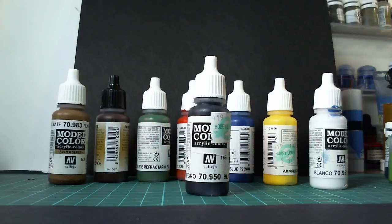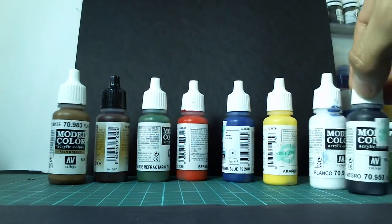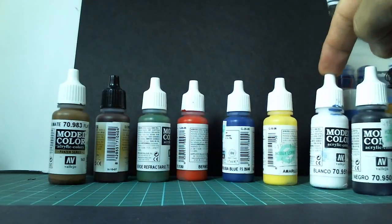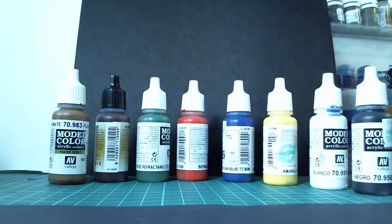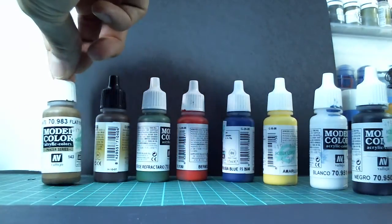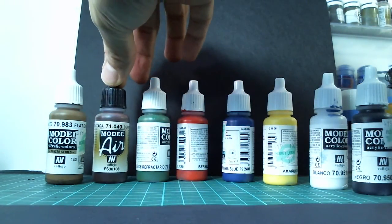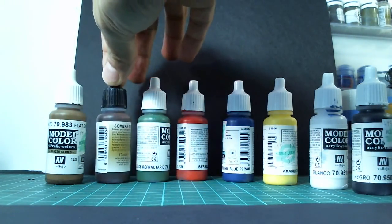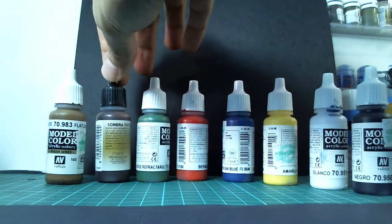So, what color should I get if I don't know what I'm going to paint? Well, you're going to need a black and a white, a yellow, blue, red, and green, and then two shades of brown — a light brown (this happens to be flat earth) and then a dark brown. This is Model Air because I really didn't have any dark brown eyedropper to show you. This is a burnt umber.